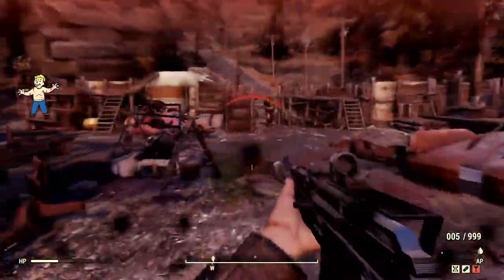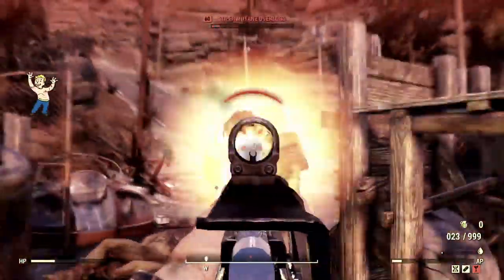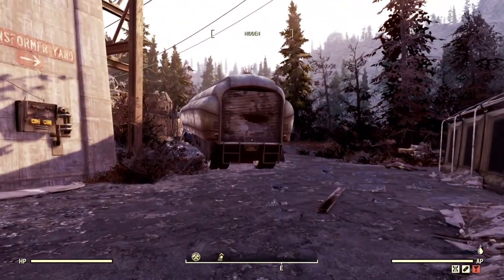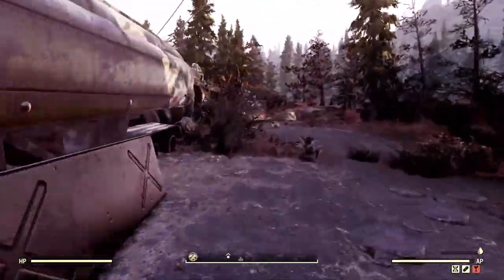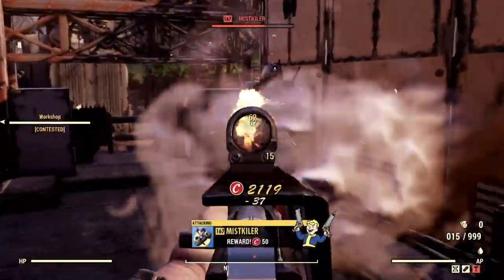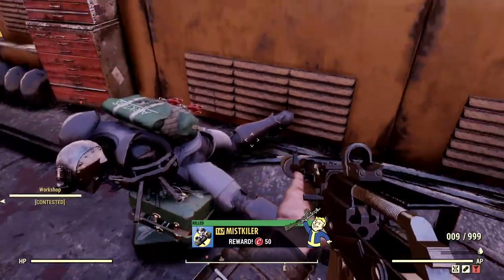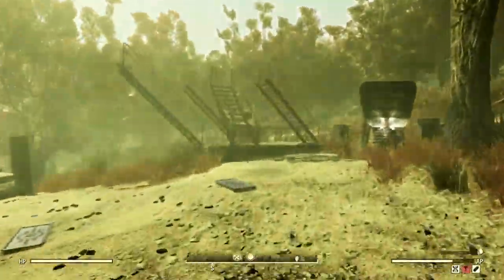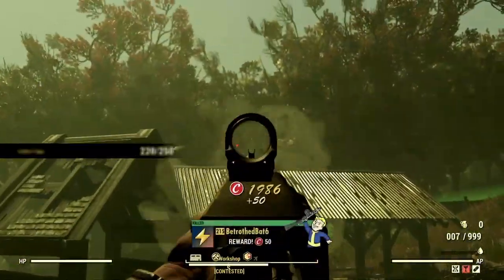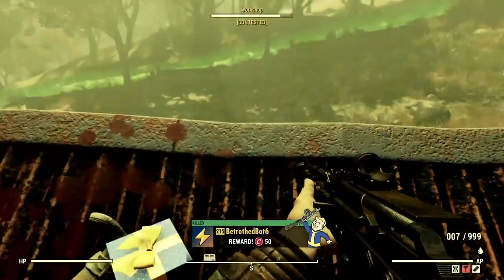After I get done with these mobs I'll move on to players. The first guy I'm going to kill is Mist Killer, level 167. I'm only going to kill two people per gun to show the damage without taking too long. As you can see, even with that type of armor it acts like it's nothing. The explosive Handmade absolutely shreds.